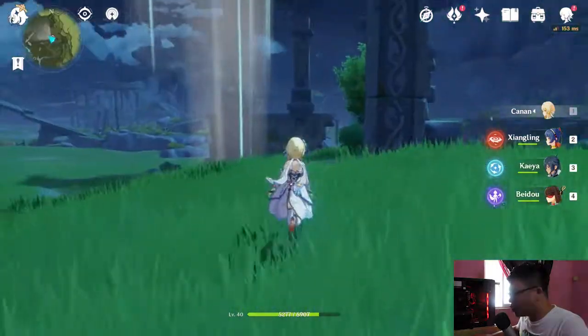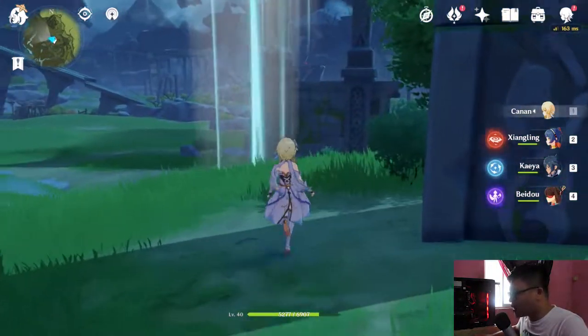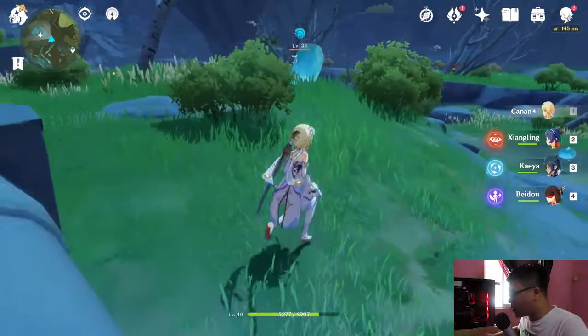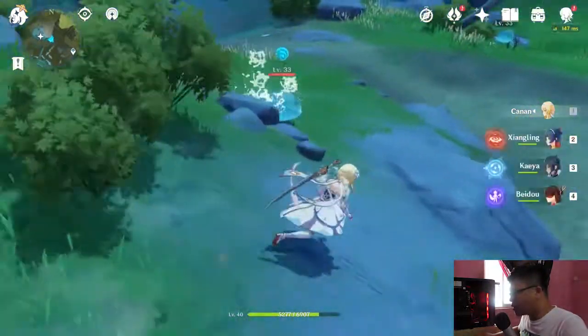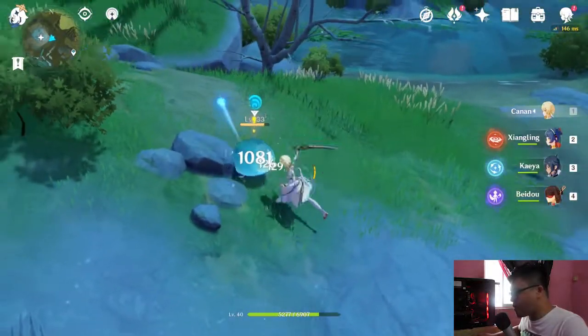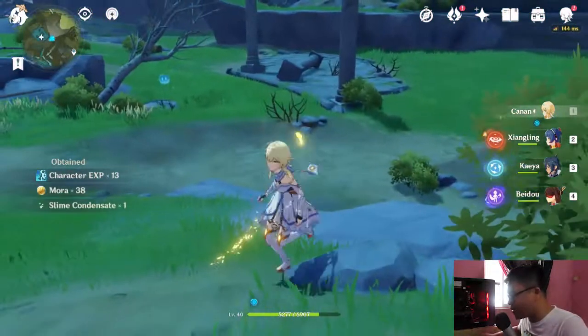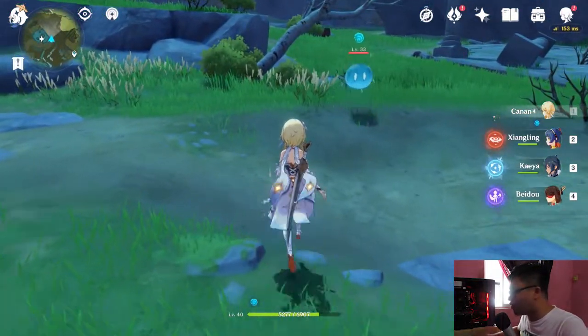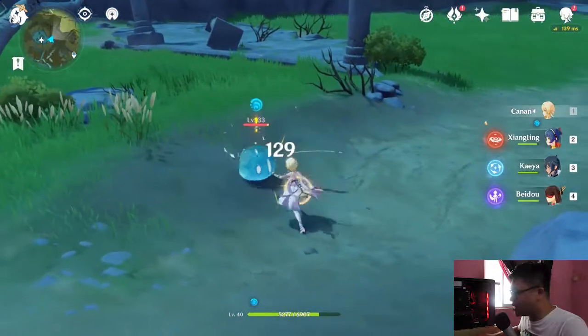Let's find some enemies. We're at Storm Terrace Lair because this place has a lot of high level enemies. We found some level 33 enemies. I'm gonna creep up just behind it and surprise attack — boom! That 1k damage. Holy crap. This weapon is crazy. If you have the right artifacts, this weapon is crazy strong.